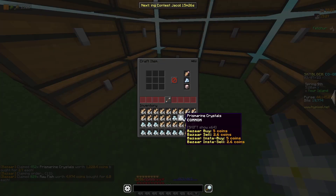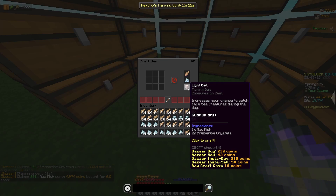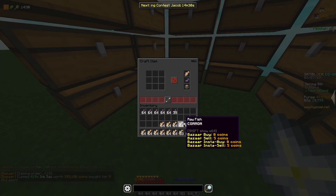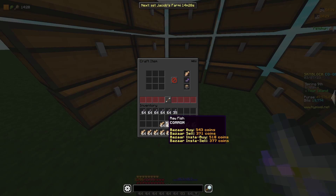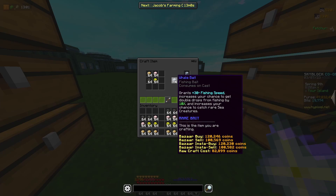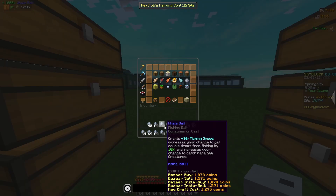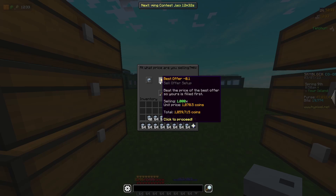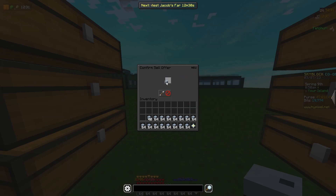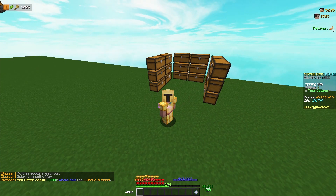Next, I'm going to craft together my remaining 2,000 prismarine crystals with 1,000 raw fish to make 1,000 light bait, and then I'm going to craft together my remaining raw fish with 1,000 ink sacs to make 1,000 dark bait. Finally, I can craft together all 4 of my baits to make 1,000 pieces of whale bait. I've spent just over 1 million coins on all of the items to make this whale bait, and I can sell it in a sell offer for about 1.85 million coins. In total from this flip, I make about 850,000 coins profit.